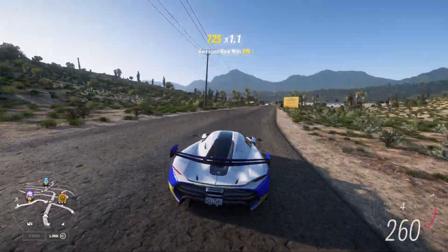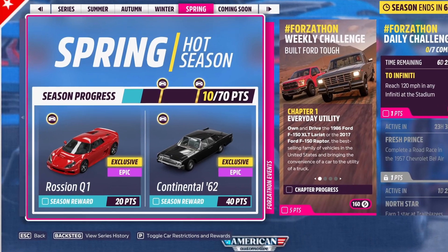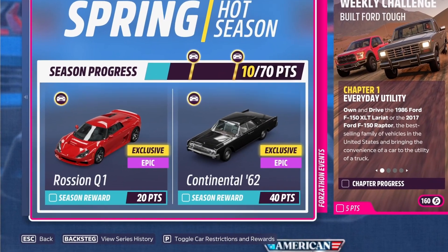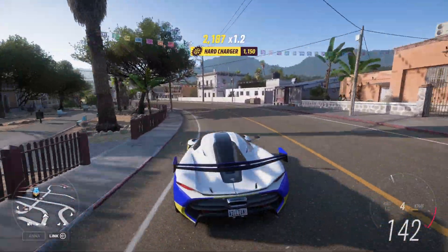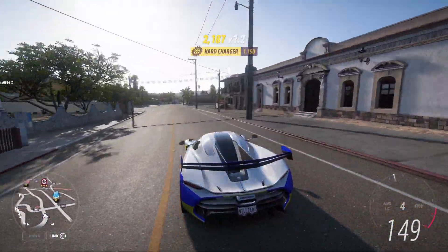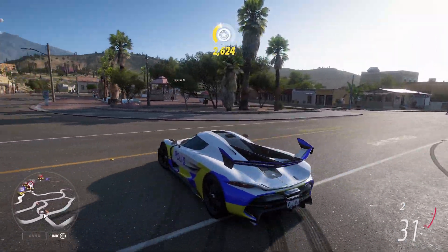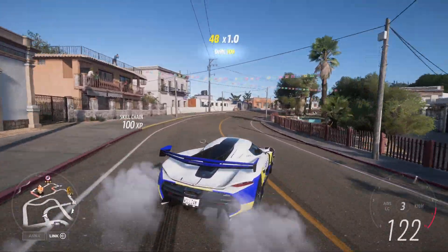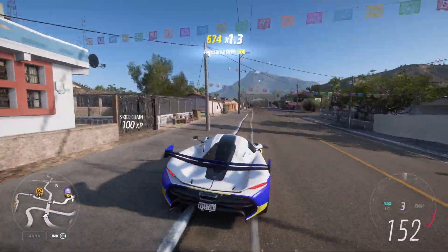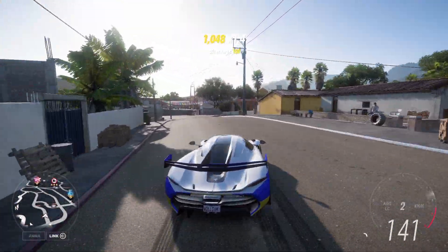What's up guys, welcome back to my channel. In this week's festival playlist you can unlock the Razion Q1. You might remember this car from Forza Horizon 4 where it got a crazy amount of engine swaps, super high downforce, and weighed basically nothing. This made the car super fast — it was one of the fastest cars in Forza Horizon 4. It's out now in Forza Horizon 5 and we're gonna check it out, see if it's fast here too, and let's go unlock it straight away.